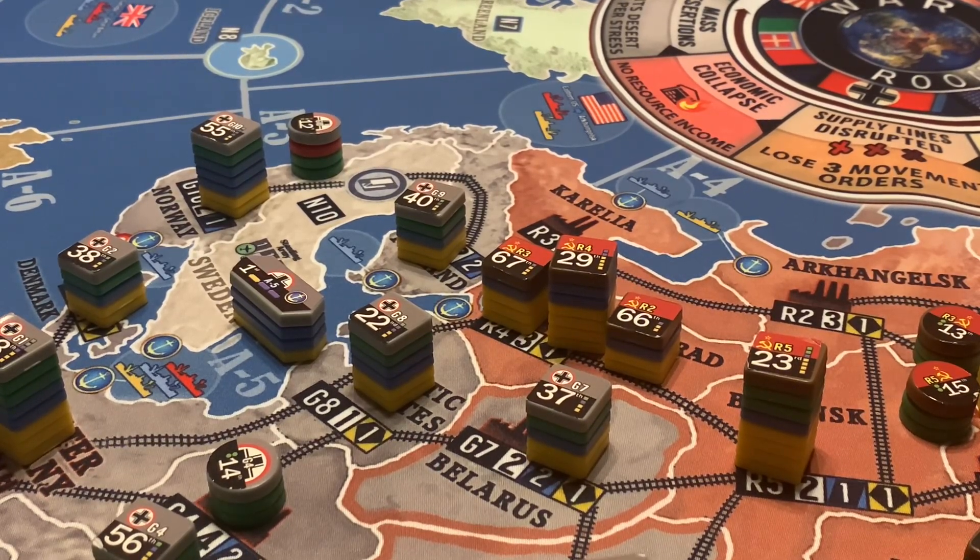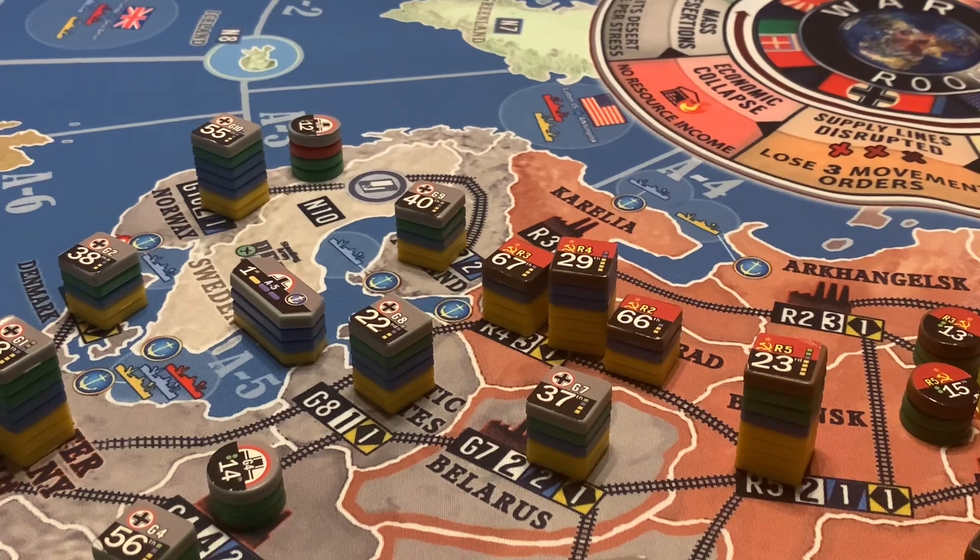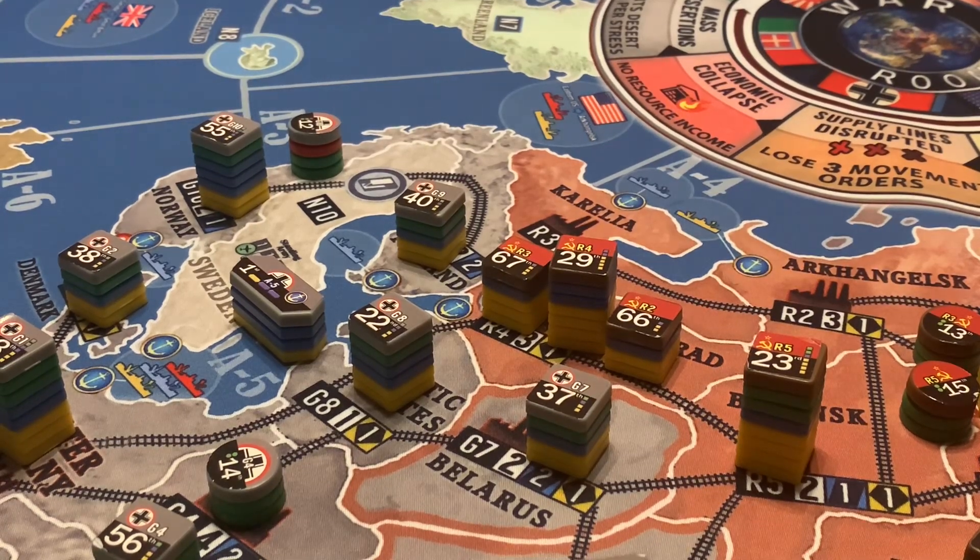War Room is a game of attrition. If you start getting into big battles you're going to lose a lot more units than you'll ever be able to produce. By turn four your loss rate is going to be higher than your production rate. That's one of the reasons why guys are exploring these concepts of stack composition — what's the best combo to reduce casualties.